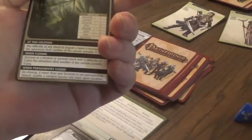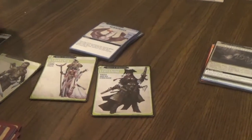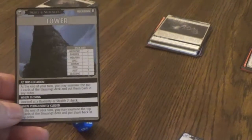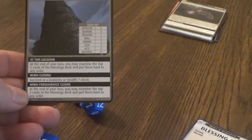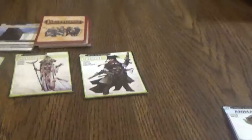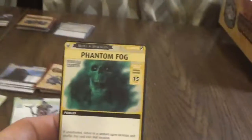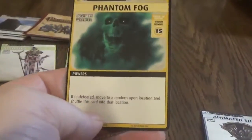On closing, if more than one location is not permanently closed... well they are, so there goes the jungle. Now we know the villain is here at the tower with a whole bunch of henchmen. The tower says: at the end of your turn you may examine the top 2 cards of the Blessing deck and put them back in any order. When closing, succeed at Dexterity or Stealth 7 check. Valeros is going first. We get Phantom Fog - Wisdom Survival 15. If undefeated, move to a random open location. Well, we don't have a random open location, so it doesn't matter if I fail.